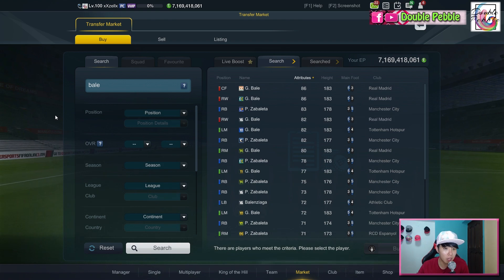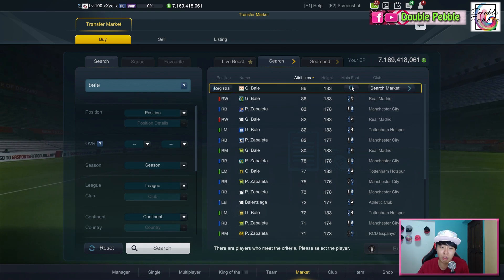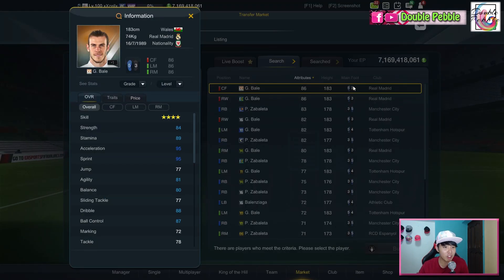We're going to take a look at him today and see if he is worth your money. Gareth Bale is 183cm, 74kg — he's more of a physically big kind of winger, something like Cristiano Ronaldo, and he is also a skinny build. He's got good strength, 84, which is not bad. Good stamina as well. He is famous for his pace — 95 sprint, 95 acceleration — so this is his major selling point.